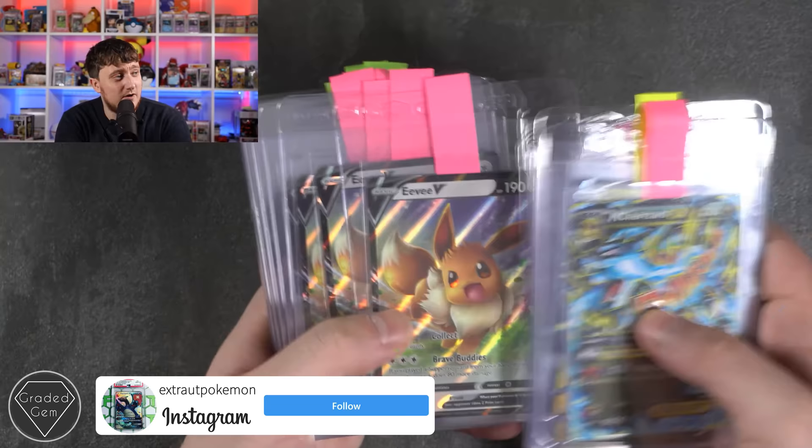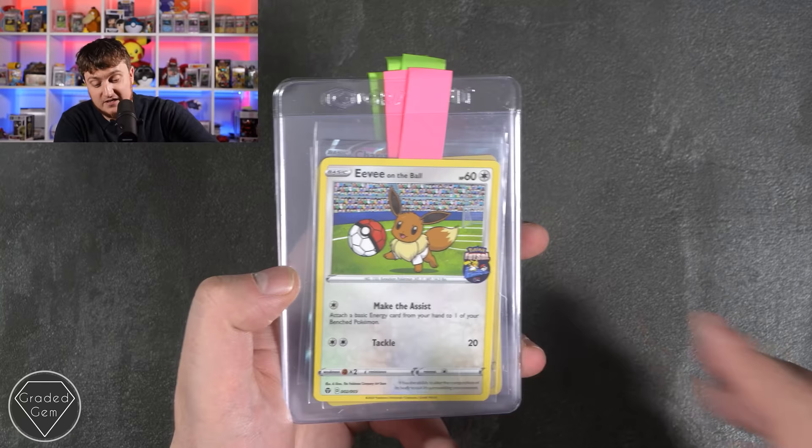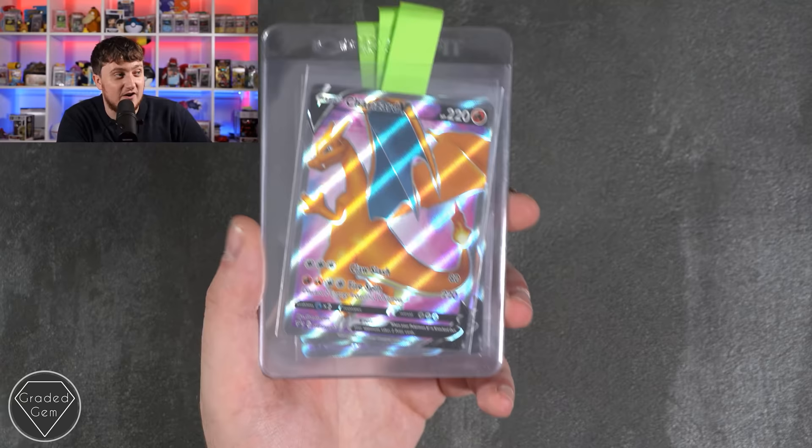Ben, you're up next. The Mega Charizard EX, Pikachu V — lots of those, lots of Eevee there. It'll be interesting to see — I reckon this Eevee promo is going to go crazy in the United States since it was obviously only a UK promo. That's our first Charizard V from the Elite Trainer Box, nice to see that, and we've actually got three of them. Many thanks Ben.